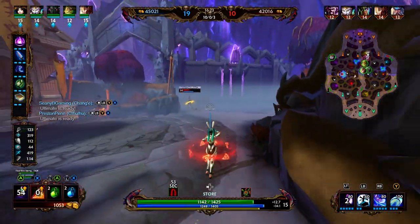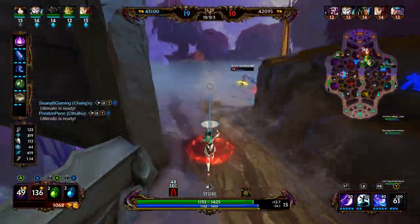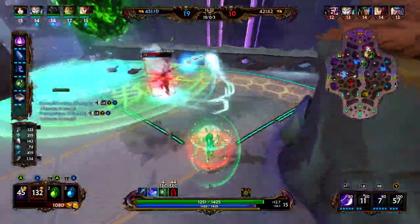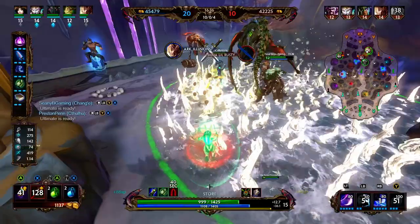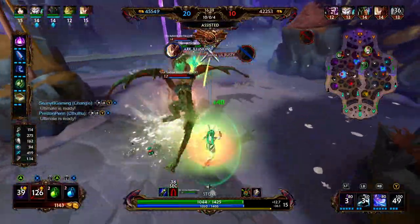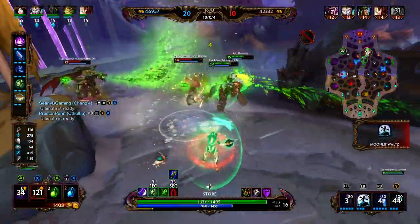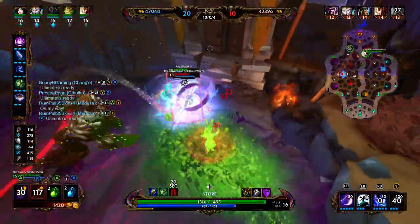We throw our 1 off and think about blinking in. He does his ult at a perfect time. We use our 2 to avoid the Poseidon ultimate, then use our 3 and 1 to get Poseidon pretty weak — Mercury is able to clean him up. We use our 1 to get some damage off and throw our 3 as a shield onto our teammates. Right here is an excellent time when that shield is super useful.